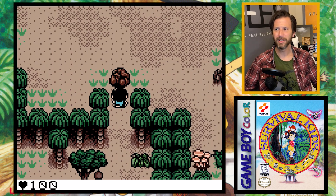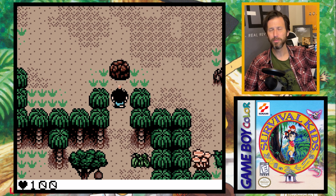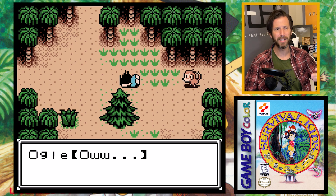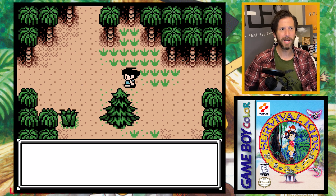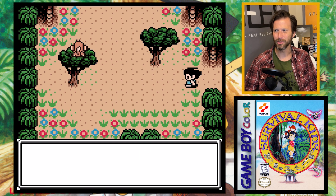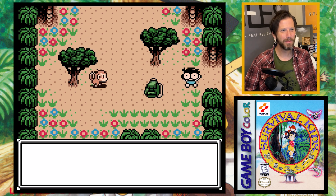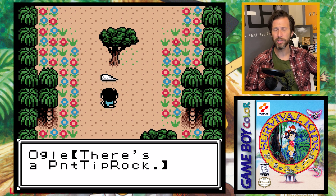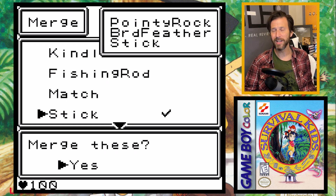I find a boulder up to the upper left of my home base. When I get there, the monkey steals my entire backpack with all my items and runs away, so I have to chase him. When I find him he's resting in a treetop, throws a little coconut and hits me right in the head — the game has a bit of a sense of humor. I do get my backpack back, and this new area has a pointy rock.